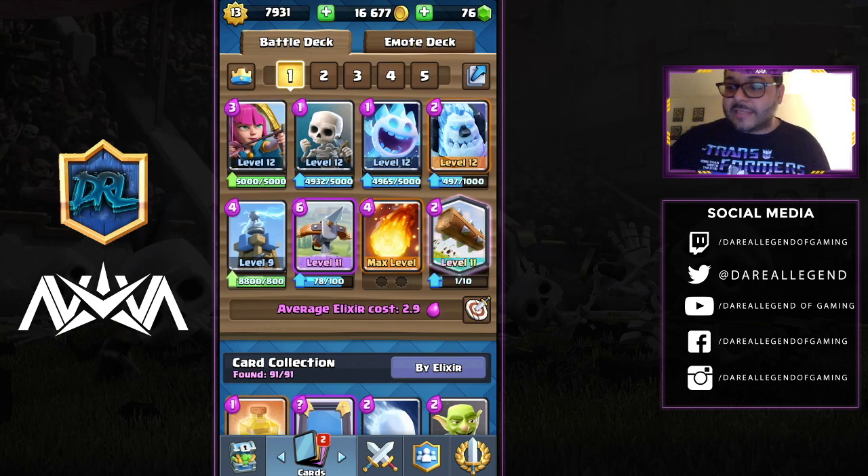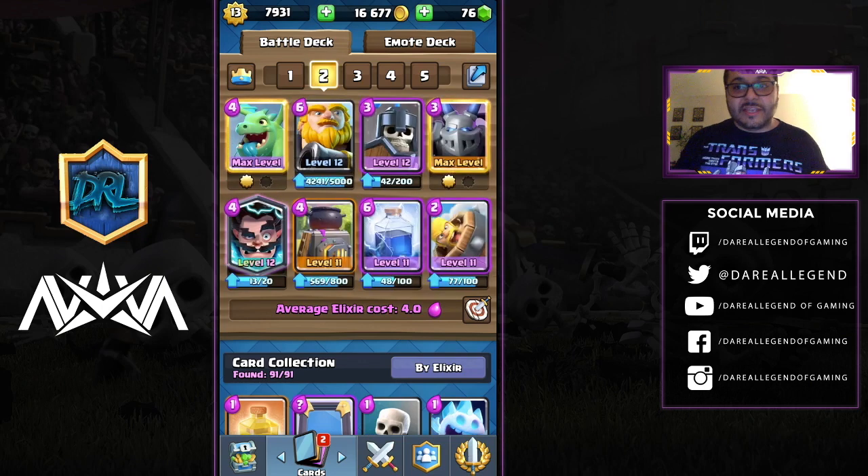The next deck you've seen a lot because it's been one of the most popular meta decks. This is the Baby Dragon, Royal Giant, Guards, Mega Minion, Electro Wizard, Furnace, Lightning, and Barbarian Barrel deck — a true powerhouse. The Furnace is the building that will protect your Royal Giant.